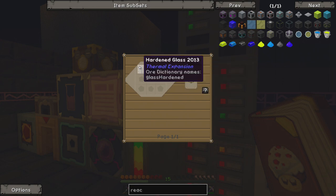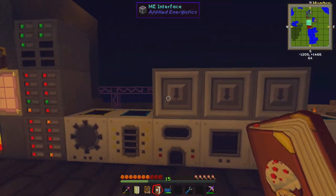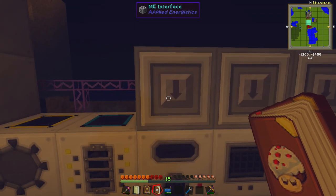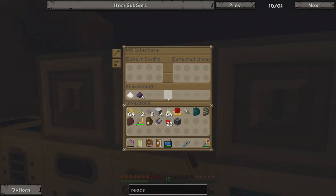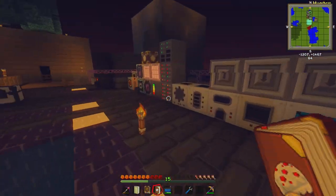We also need a bunch of hardened glass. Between the last episode and this one, I've set up the induction smelter here — I took down the redstone energy cell and put it beneath this. I've taught my ME system how to craft hardened glass. I put an ME interface above this, pointed it down towards the smelter, and said that if you put 2 lots of pulverised obsidian — which is 8 pulverised obsidian — and 1 lead ingot in there, you get back 2 hardened glass. I also taught it that to make pulverised obsidian you put obsidian in there, and that blocks of lead turn into 9 lead ingots.